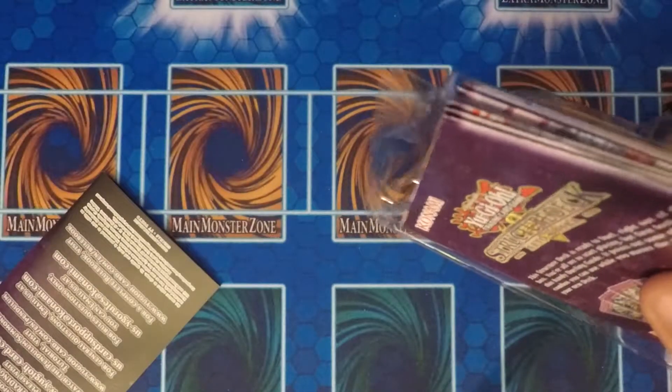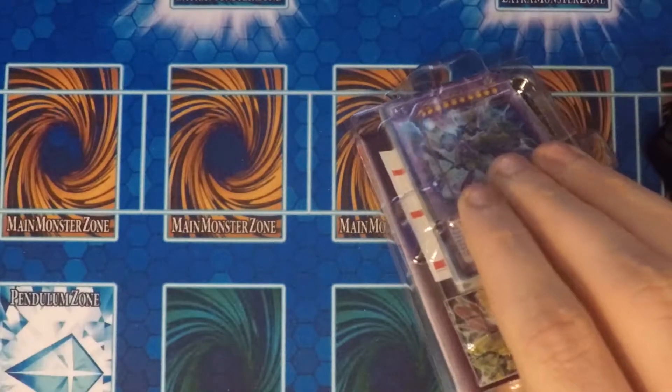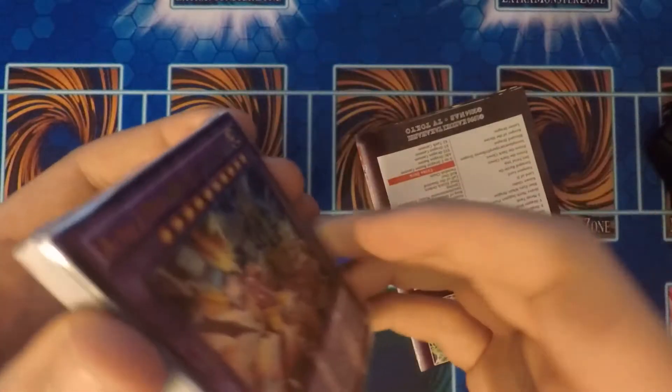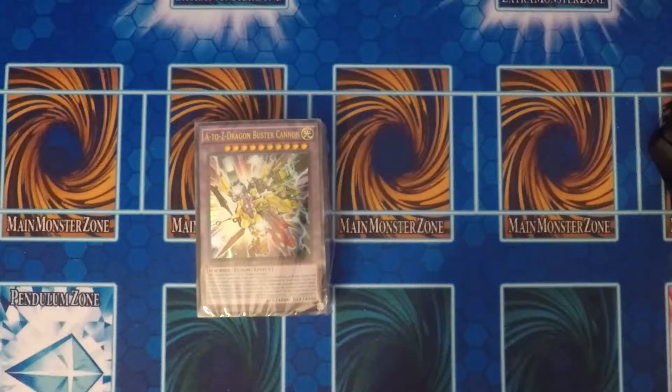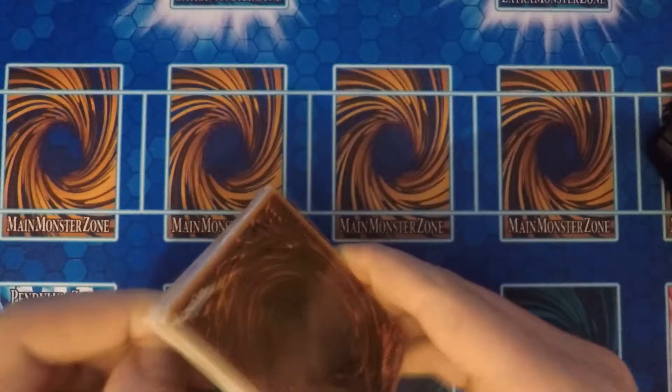So we got our Beginner's Guide rulebook, our deck, and our mat with information. Let's get to opening this.